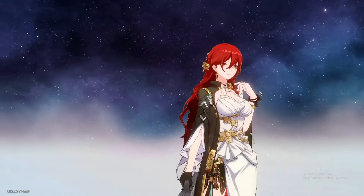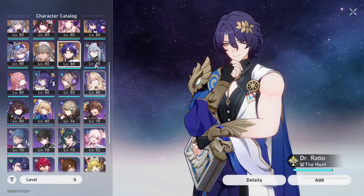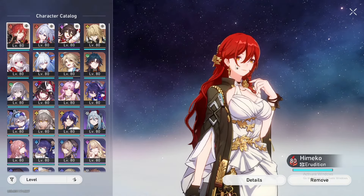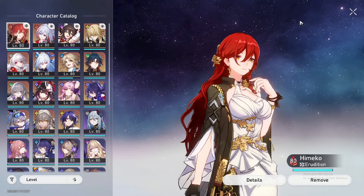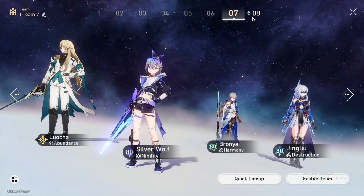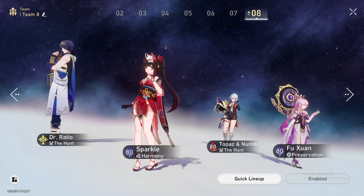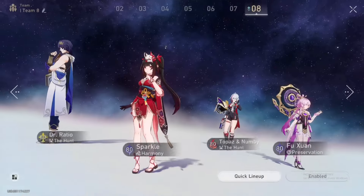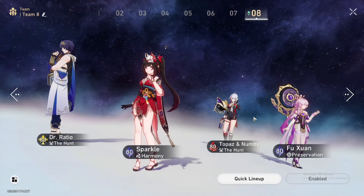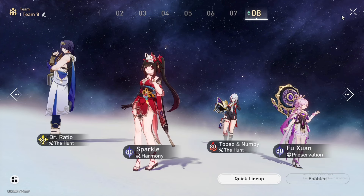For team compositions, you can run Topaz with Himiko, Dr. Ratio, or Jingyuan — any follow-up attack DPS. The best current meta team is Dr. Ratio, Robin, Adventurine, and Topaz. I have Adventurine on my account but lost the 50/50 to Robin, so I don't have the full premium team yet, but that team is the best for Topaz right now.